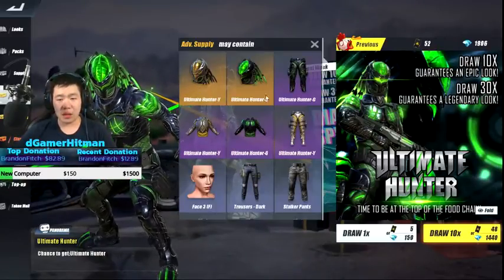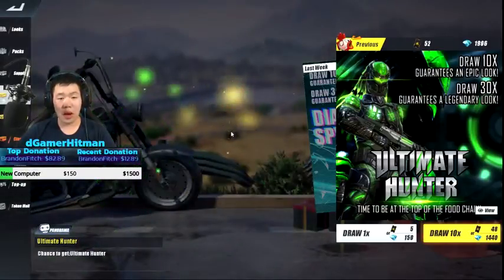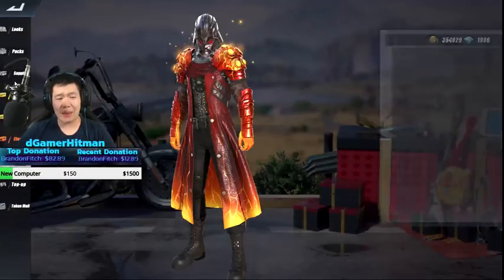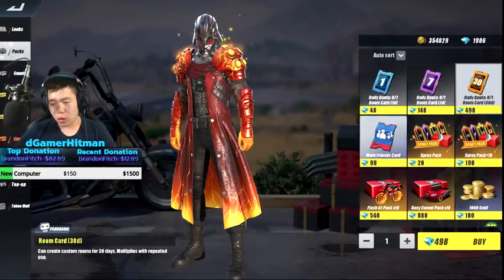You guarantee an epic every time, so right here I'm gonna have the armor that looks almost green - that's gonna look pretty solid. If you could actually go invisible that'd be really cool. But the firearm - not worth it, I don't really want that one, so I'm not gonna waste any money, not like last time. You can actually buy the daily quota room card as well.